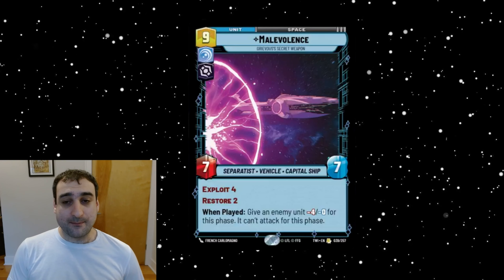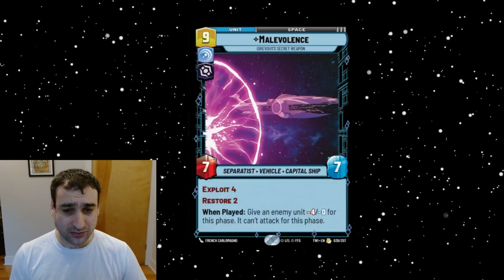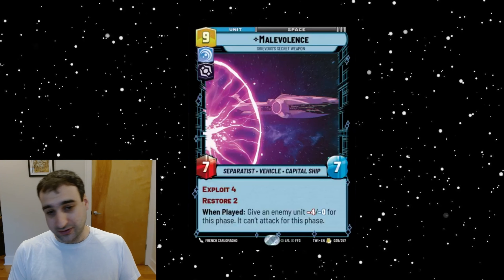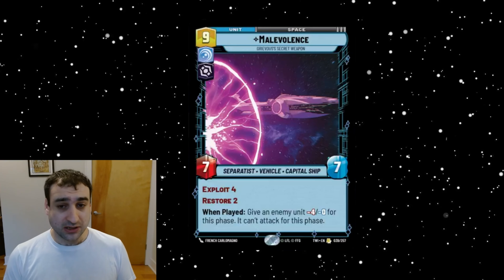Next we've got Malevolence — a nine-cost vigilance villainy space unit. It's a seven-seven Separatist Vehicle Capital Ship with Exploit Four — that's a lot of Exploit — and Restore Two. When played, give an enemy unit minus-four minus-zero for this phase and it can't attack for this phase. So basically one unit is locked up: it can't hit back as hard and can't even attack you. It works notably on non-leaders, which is pretty nice. Exploit Four is massive — it can cost one, making a one-cost seven-seven that does all this pretty solid.